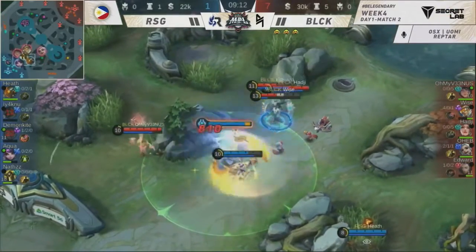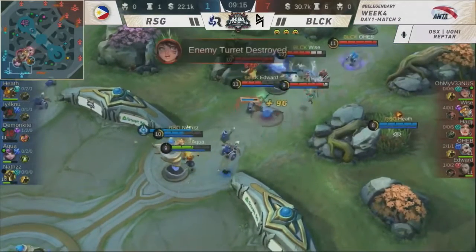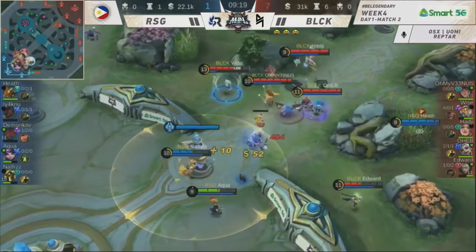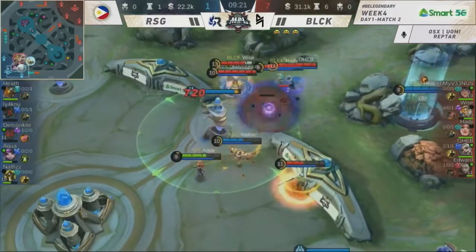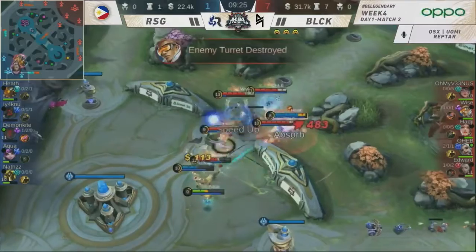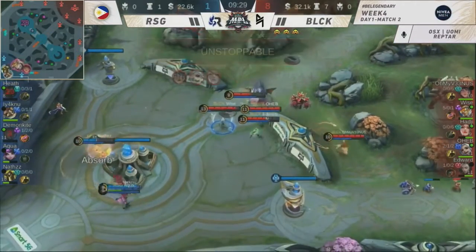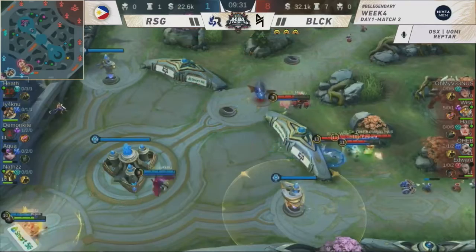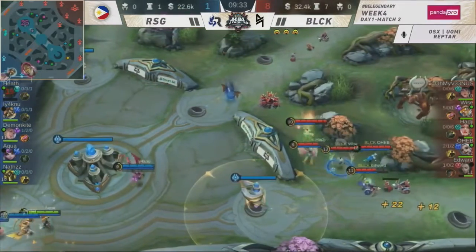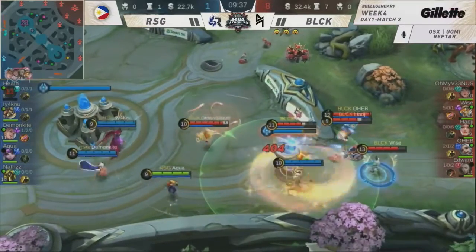Can we give a sheesh for that Edward play? God damn — that Edward play with the Electo Final Blow. And they are just flexing here. The response of Blacklist is showing. He's trapped in the middle, goes down. That is 17 minutes in and Blacklist International with three turtles — they can even end this game now.